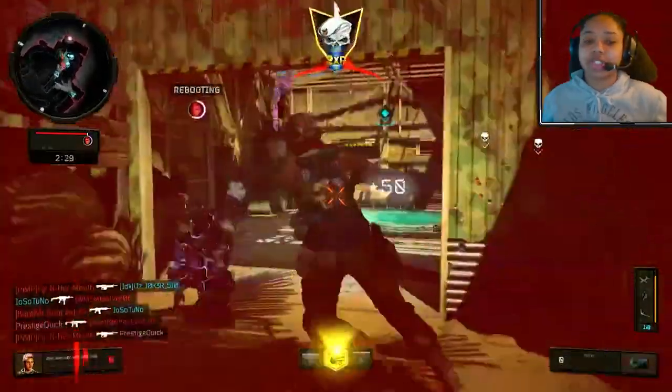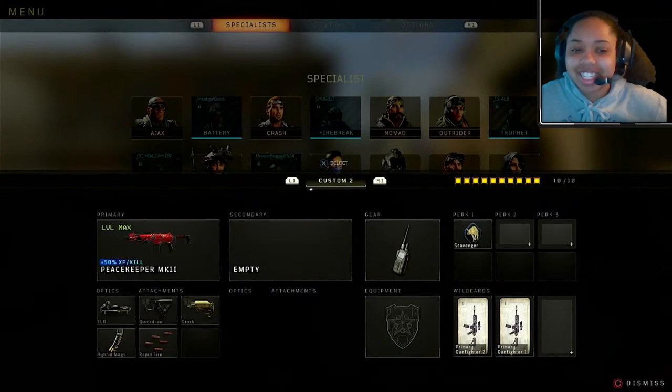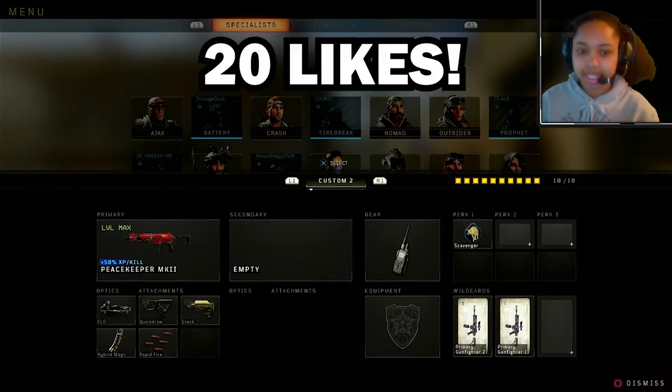Let's get into this class setup — by the way, I say both 'loadout' and 'class setup,' they mean the same thing to me. For our Peacekeeper — it's an ironic name, I won't lie — we have the ELO sight for our optic, Quickdraw, Stock, Hybrid Mags, and Rapid Fire. For gear we're using Cosmic Dice, and for our perk we run Scavenger.